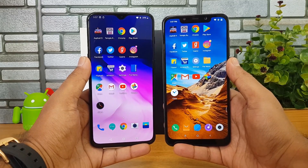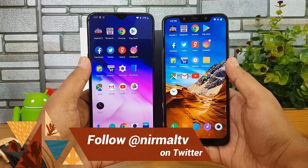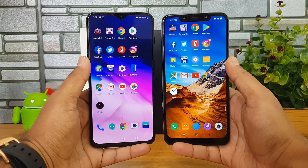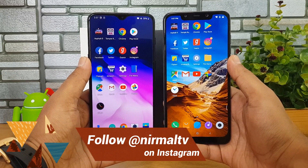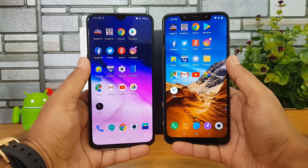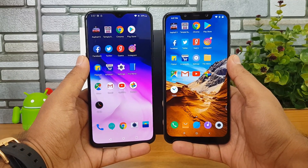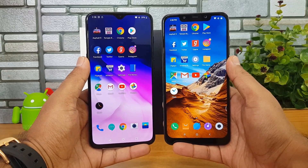We have the new OnePlus 6T which has Android 9.0 and comes with Oxygen OS 9.0, while the Poco F1 has MIUI along with Android 8.1 Oreo. In this video we'll see which is faster. We have Game Booster mode on both devices, and we've added two games — Asphalt 9 and Temple Run — to the Game Booster on both.